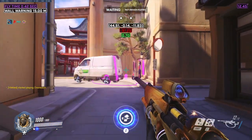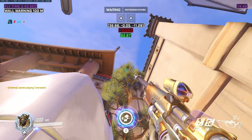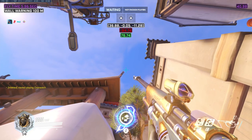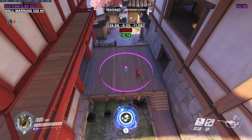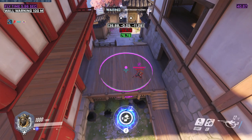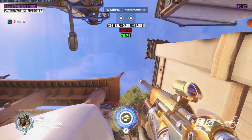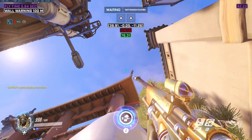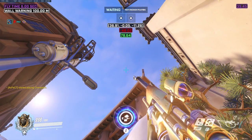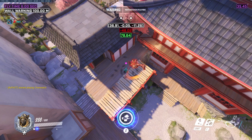For this nade, set yourself up with the left corner of the van. Then line your crosshair up so that the bottom and left lines just barely don't touch the gray overhang and throw. Your crosshair is likely not the same as mine, but the idea is still the same. You will set yourself up the same way for this next nade; however, this time take your reticle and drag it to the left and throw. I have known this nade for a while and have memorized the distance — luckily, it isn't too far.